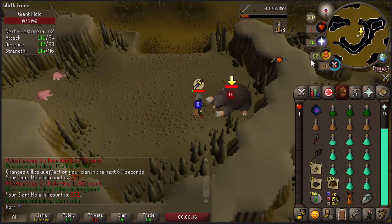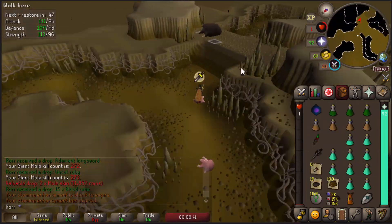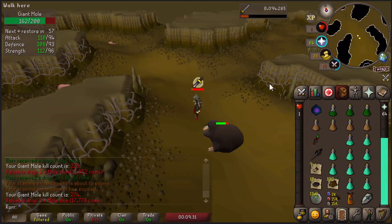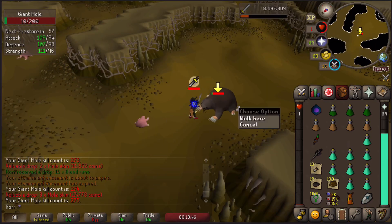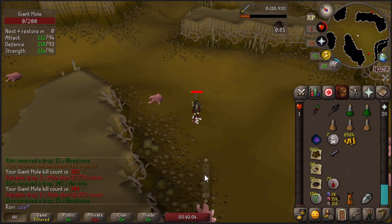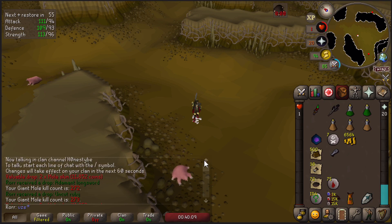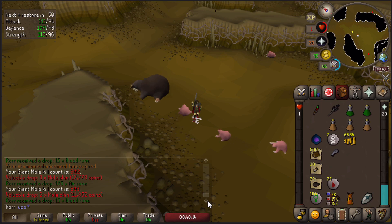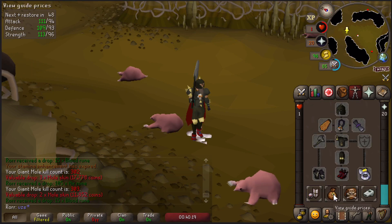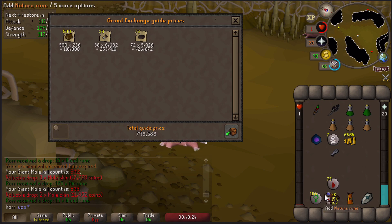With the Falador Shield 3 or higher, you will see a red arrow pointing towards the location of the Giant Mole. I started at 265 KC before my first kill with this setup. Another interesting thing to mention is that the average Giant Mole kill is worth around 22k gold pieces. I finished my trip at 40 minutes and ended up with a total of 303 kills, which made this trip 38 kills in 40 minutes, or 57 kills per hour on average.